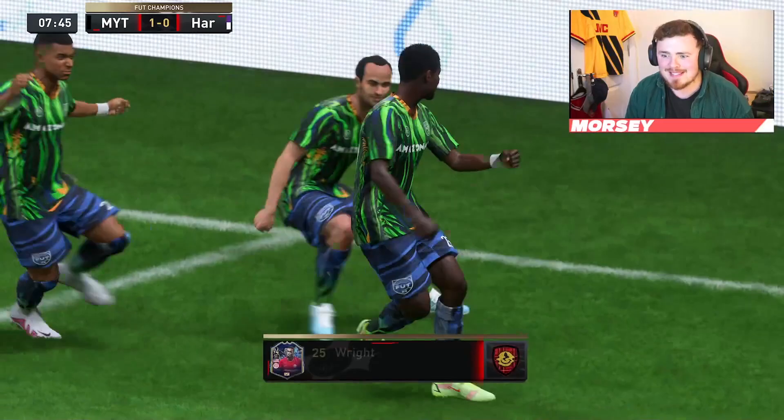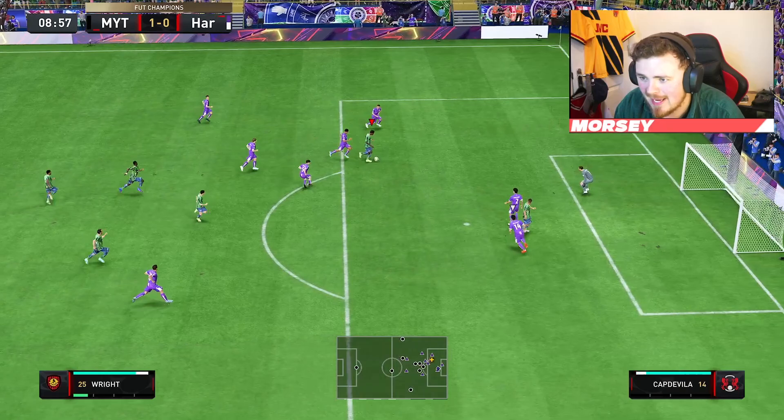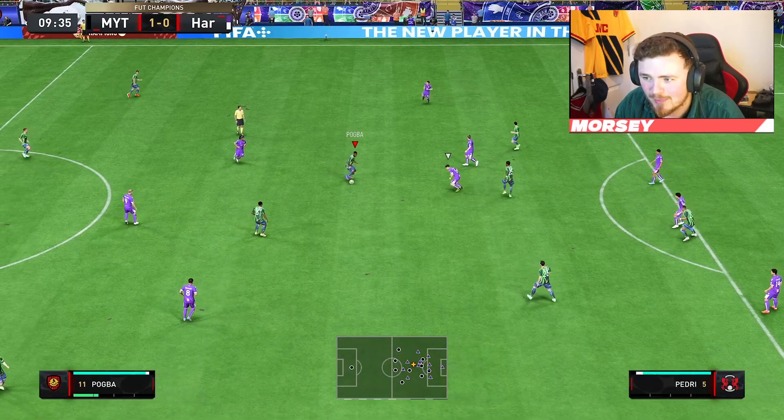But we need goals — go on you lengthy beast! Look at the power and look at the finish! Seven minutes in, big man six foot four, Right — absolute thunderbolt mate! You know what, his dribbling isn't even that bad — Tammy Abraham-esque, with the long dangly legs.